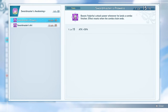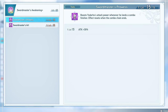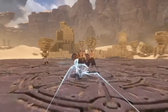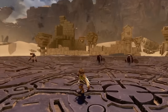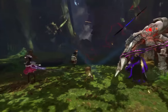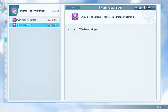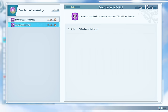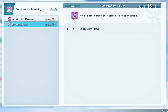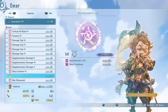Now for the sigils: Yodarha's first unique sigil is called Swordmaster's Prowess. It boosts Yodarha's attack power whenever he lands a combo finisher, raising the attack by 30%, but the effect resets whenever the combo chain ends. Personally I'm not a huge fan of this sigil because raising your attack isn't that big a deal in the endgame, and the fact that the effect ends whenever the combo chain ends means you won't have 100% uptime. Swordmaster's Art, the second signature sigil, I believe is a lot better — it provides a 75% chance to not consume your shroud marks whenever you use a skill, which makes the whole strategy of resetting skill cooldowns a lot more viable. As you can see with my build, I ended up going solely with Swordmaster's Art.